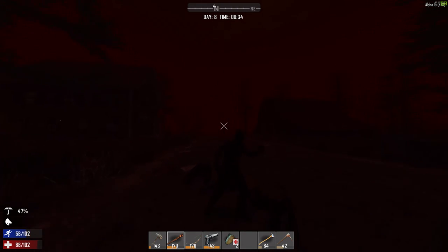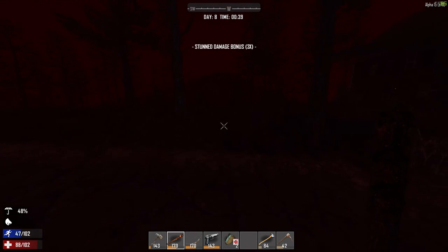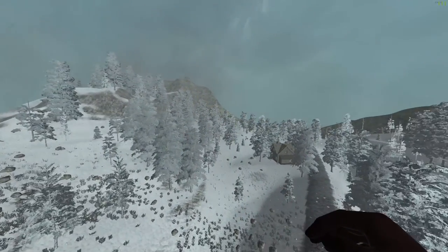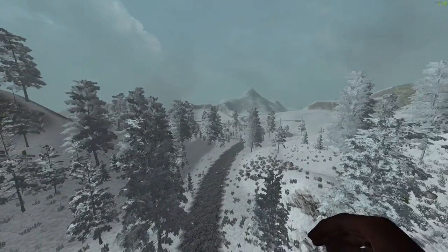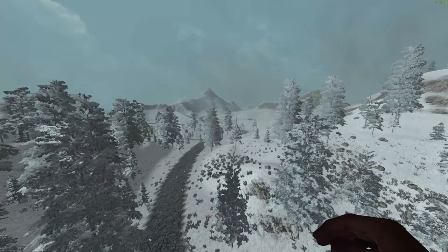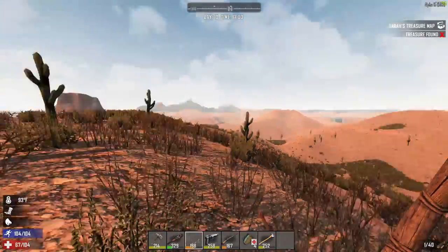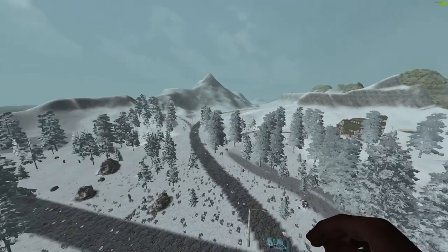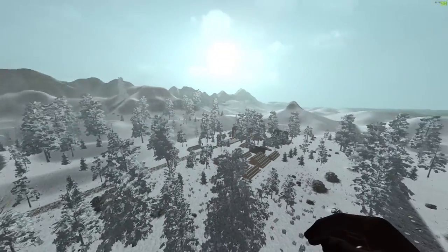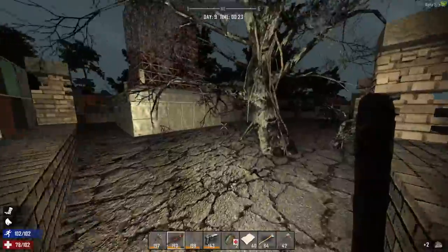The first thing I want to talk about is the world changes. Both Navezgane and random world gen saw quite a few changes. There's a new distant terrain feature so you can see land way in the distance, like miles away, which is really useful — you know where you are in relation to the rest of the world without having to look at your map. You can't see points of interest, just the terrain far away, but it's a lot more immersive. You can see it in the footage and it looks really awesome. They figured out a way to do it without hindering performance at all.